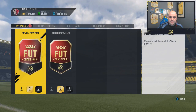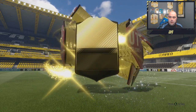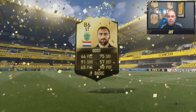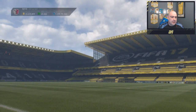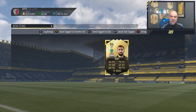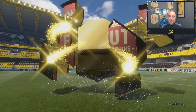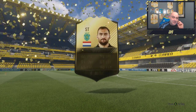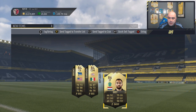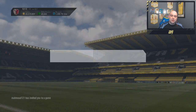Right, here we go — premium team of the week packs, three of them. If we get a walkout there are eight walkouts this week. We've not got a walkout in the first one. Best player is Bass Dost again — 86-rated, that's two of them now. Second pack: no walkout again. Hunt, Rigoni and Bass Dost — not the best. We'll send them to the trade pile. And in the third one, no walkout, and Bass Dost for a third time today! Brooks is not bad but we missed out on walkouts. Let's hope the monthlies are a lot better.